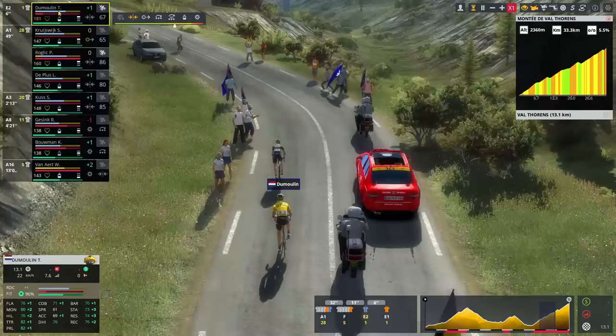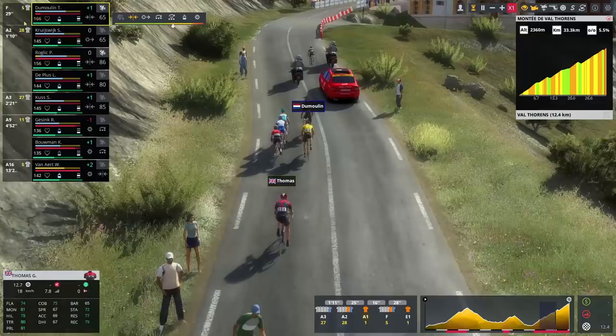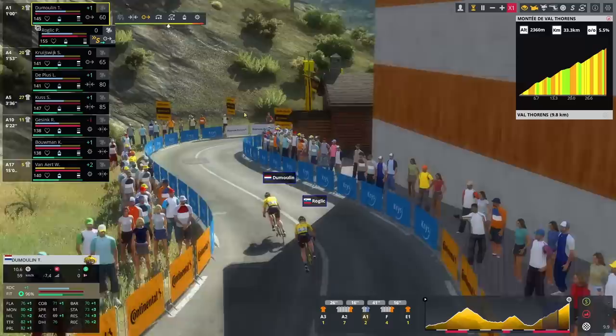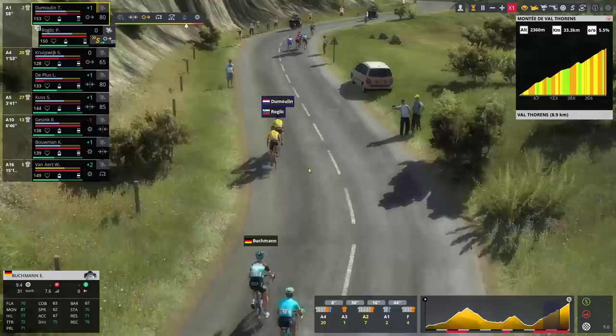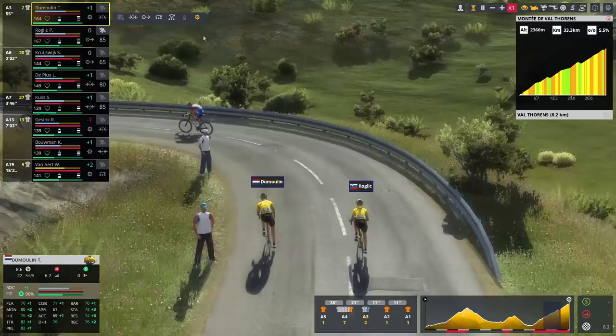We're really struggling for energy with all of our guys. I'll sit here with Roglič — we won't do the chasing for this group. Yates looks super, super strong so it doesn't look like we're going to be able to take this stage. I'll just sit in with Bardet, Pinot, and Quintana. Thomas is out the back as well. I made the move to bridge to Dumoulin with Roglič but you can see all our guys really struggling.